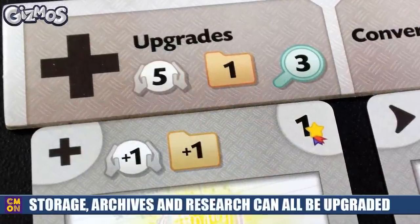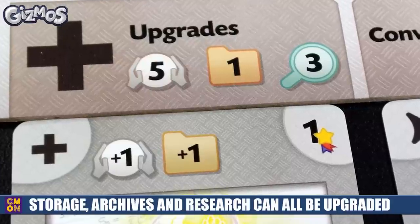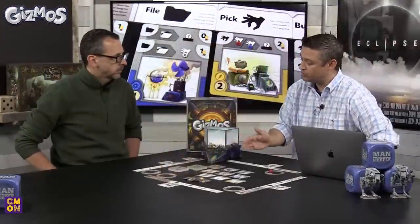The last action is research — you look through the face-down stacks, pick three cards, and choose one to either build immediately if you have the resources, or place into your archives if you have room. Everyone starts with the same upgrades: five means how many marbles you can store at any given time, one means how many cards you can hold in your archive, and three means how many cards you can look through when researching. Those numbers increase as you build upgrade gizmos into your laboratory.